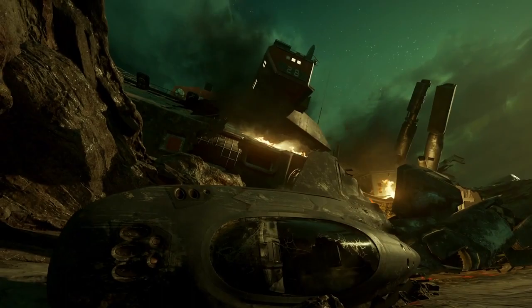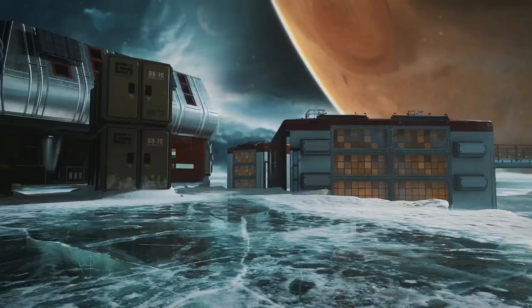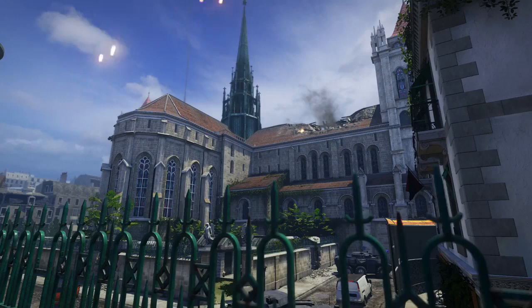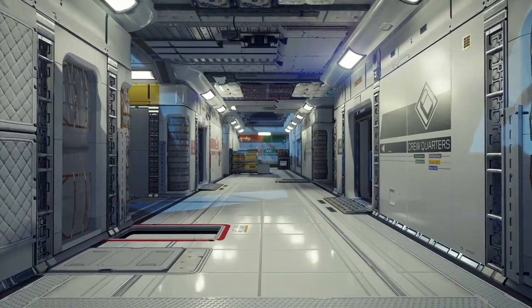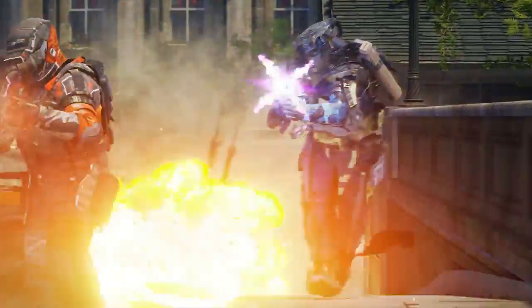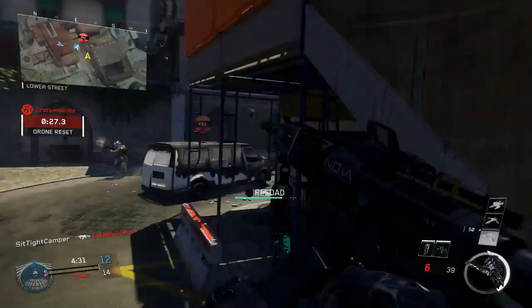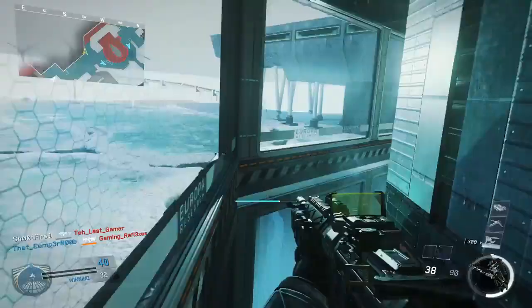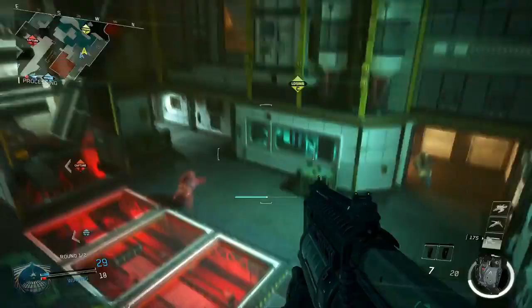Each combat space in Infinite Warfare has been meticulously crafted to feature never-before-seen environments. At the same time, fan-favorite Call of Duty map design elements like medium to small-sized maps and classic three-lane map layouts combine to deliver more high-octane, in-your-face multiplayer action than ever before. Building upon Black Ops 3's momentum-based movement system, lanes and wallruns are precisely designed to encourage combat engagements while rewarding flank opportunities.